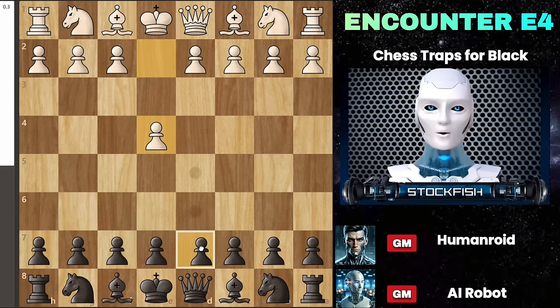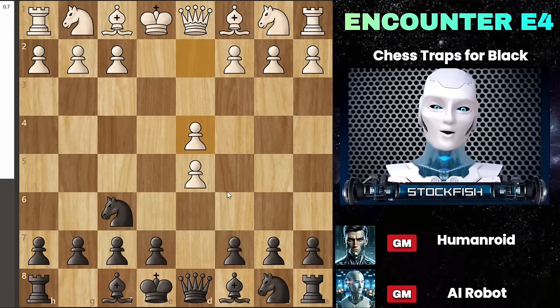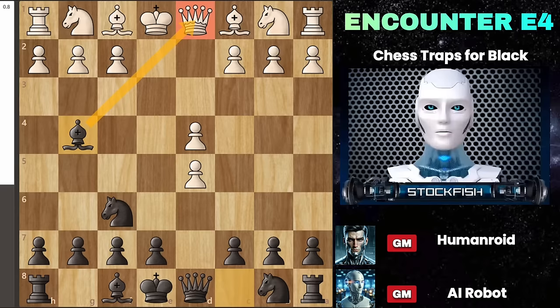White starts off with E4; you should play D5, similar to the Scandinavian defense. But the special move comes after that — in the main line, instead of capturing the pawn, which is common, you should move bishop G4. This is known as the Portuguese variation. It comes from the Scandinavian defense but really stands on its own. I've used this line a lot, especially in fast games, and it works well because black's next moves are simple yet forceful.